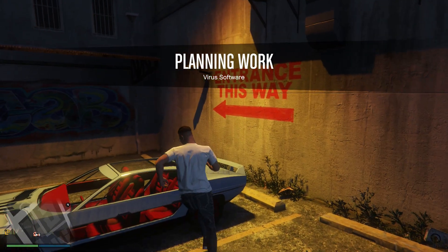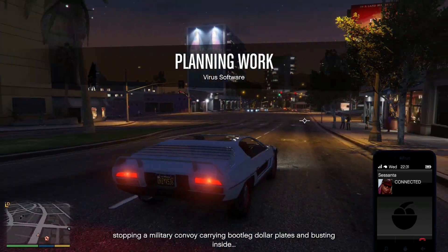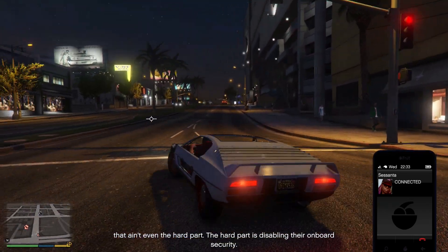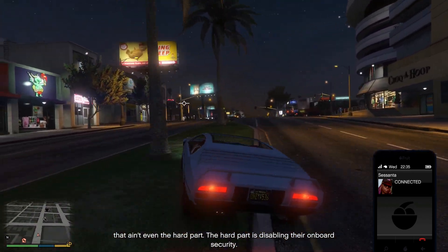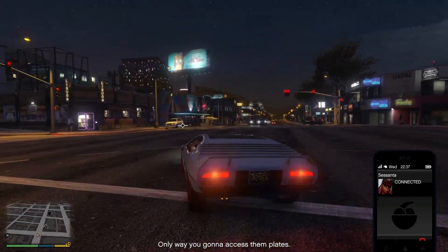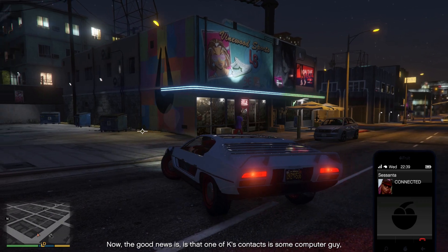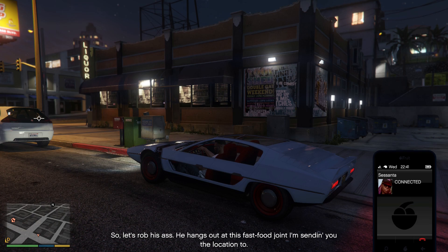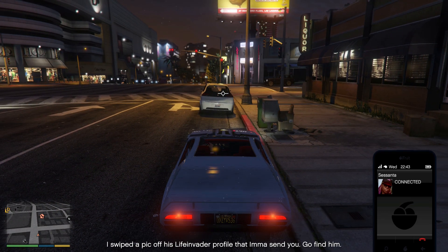My Toreador. Heck yeah. Let's listen up. The good news is that when K's contact is some computer guy, he says there's some hacker dude with the tech we need. So let's rob his ass. He hangs out at this fast food joint — I'm sending you the location. I swiped to pick off his Life Invader profile that I'm sending you. Go find him.